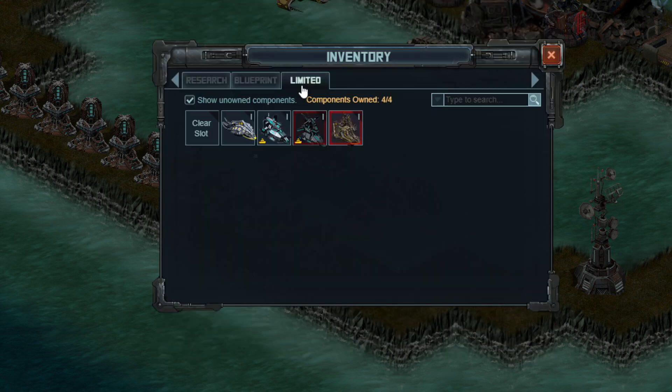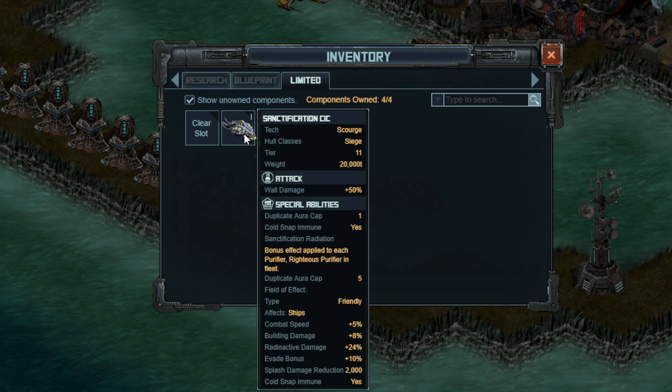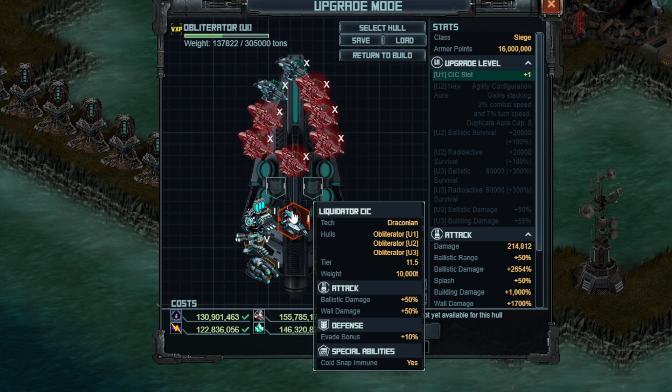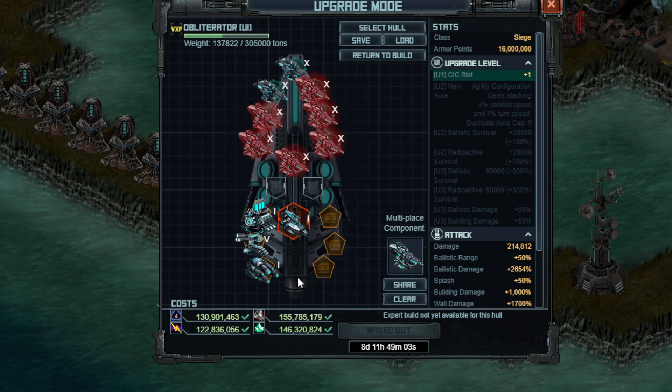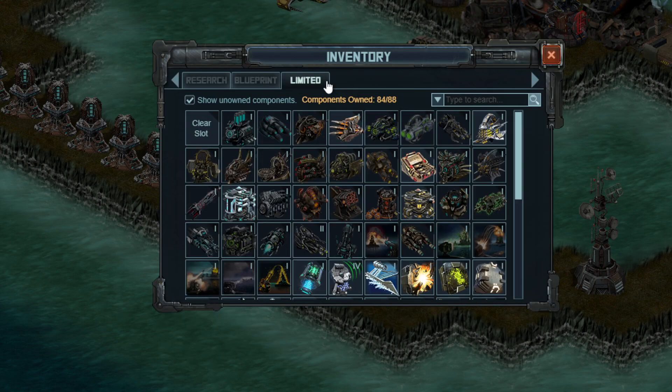In terms of the CIC, there is one clear choice: the one that came with the ship. Notice this one is locked to the Obliterator. It gives you 50% ballistic damage, 50% wall damage, no building damage, and a little bit of evade. This is the exact same stats as the one for the Purifier, but notice the Purifier CIC is not locked to the Purifier — its stats only apply to Purifiers, which doesn't make sense. So just put on this new one; it should be about 11 hours fill time. It does cost 1 million points in the Forsaken mission, but the targets are now paying out 300k or a little bit over. Having seen the VXP weekend target as well as Kixai's strategy guide, things should be pretty standard.